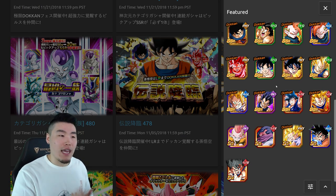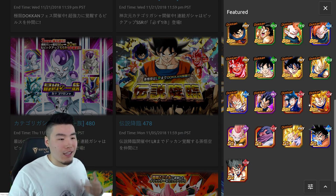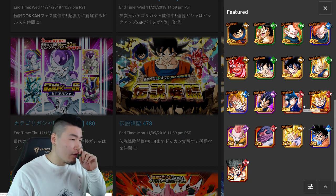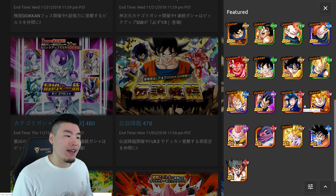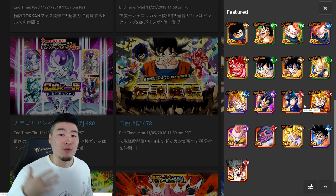To be fair, this is actually one of the better legendary summon banners. The Tapions are good, Angel Goku is great, the Kaioken one, the Super Saiyan 3 Goku now has Extreme Z Awakening so he's good too. But overall, there are just much better banners for you to spend your stones on. LR Super Saiyan 3 Goku is a great unit — he's freaking OP, does crazy damage — but I still call this a skip, and I think you guys will thank me for that.